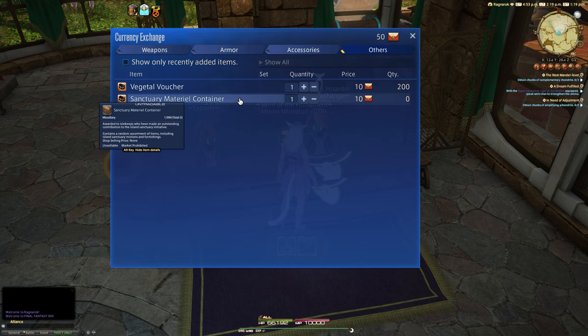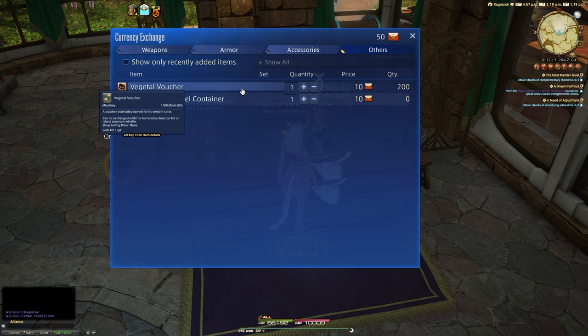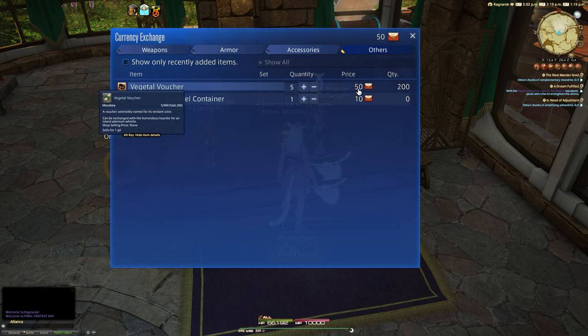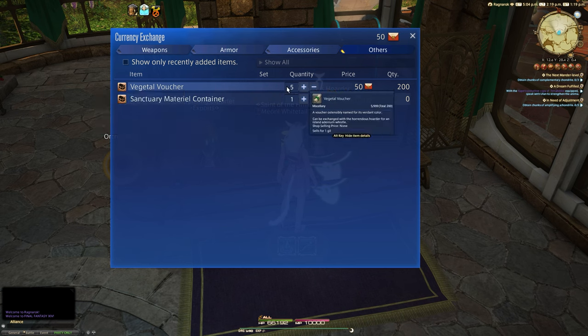The other items available include the other Mandragora mount, glamour, minions, furniture, and similar things — those will cost you 10 tokens. However, the vouchers we need 200 of are tradeable on the market board and are essentially equivalent to 10 Felicitas tokens per voucher. So with 70 tokens per week, you'd be able to get seven vouchers.